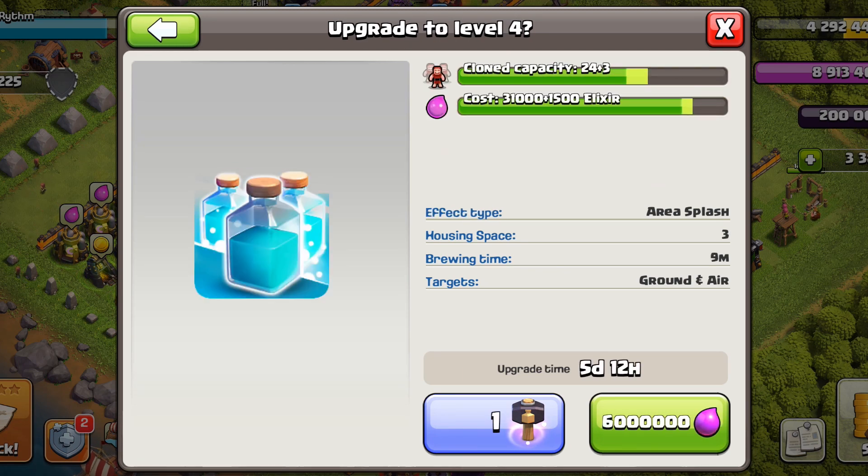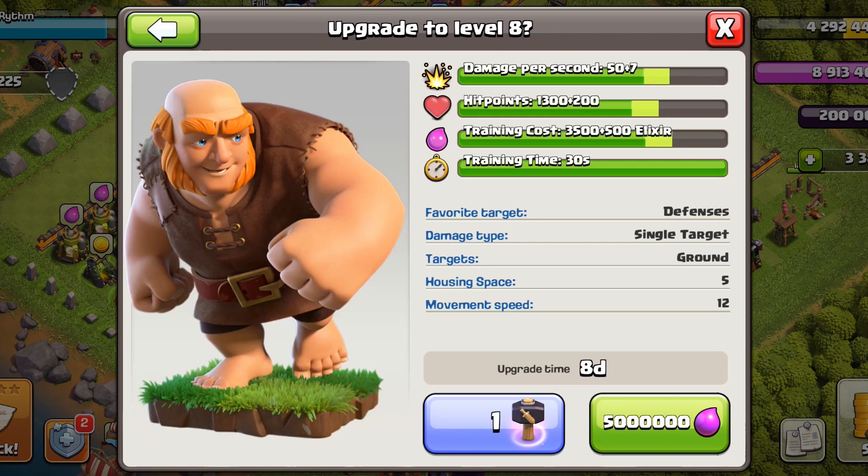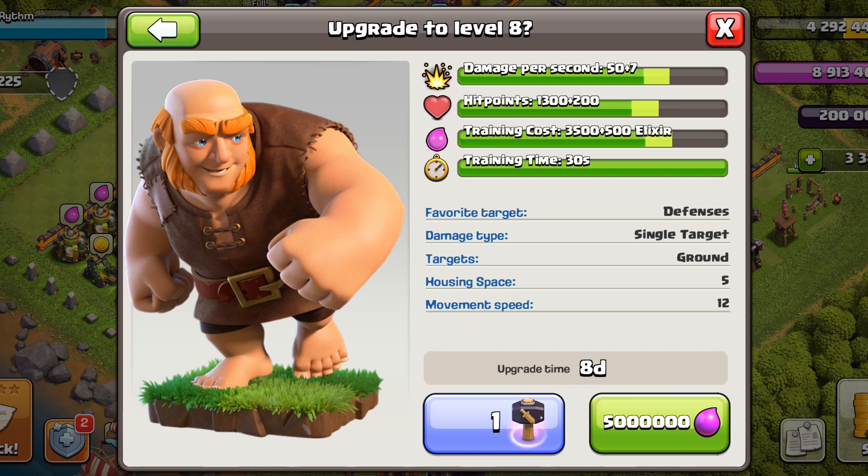Upgrade the haste spell to help our lalo, then clone, then poison, then clone again, and then the earthquake spell. Spells are mostly done at this point.